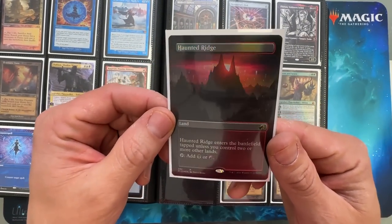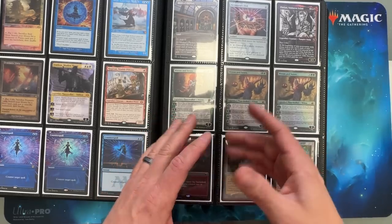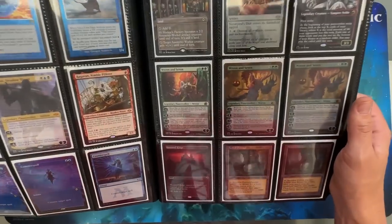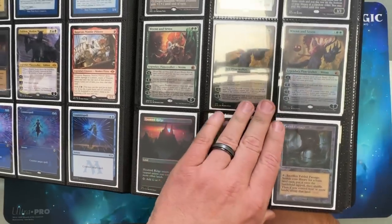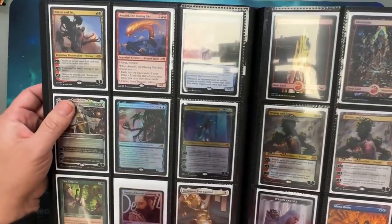Sorry about the glare, guys — that's just the nature of binders. I'll try to figure a better way of doing it. Again, Fabled Passages — I love that card. I love Ronovel Drain in general.